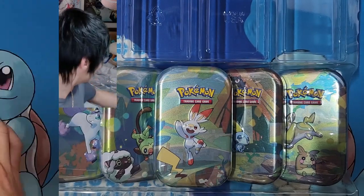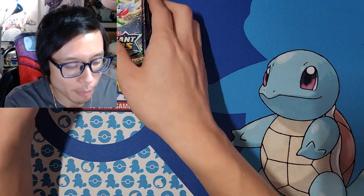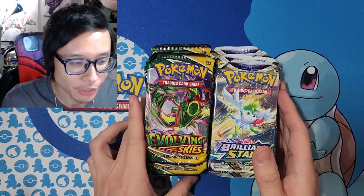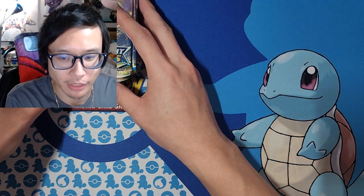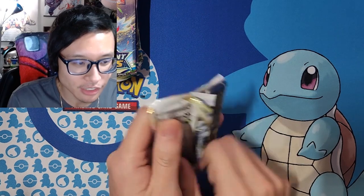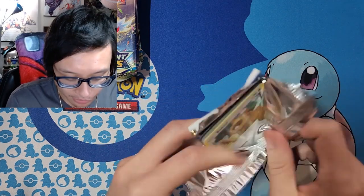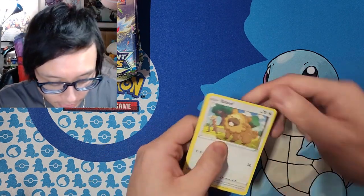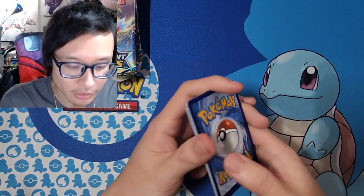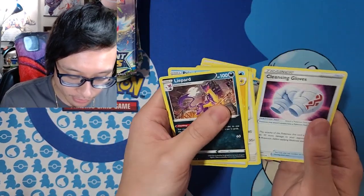We have 10 Evolving Skies and 10 Brilliant Stars. The Galar Pals tins sold out like a couple hours after going live. The ones still in stock are the Galar Powers and Galar Stars — the Galar Stars doesn't have Evolving Skies, it has Astral Radiance and Brilliant Stars. I'm starting with Brilliant Stars first. I'm not going to do the card trick since there are 20 packs to open and I want to keep things moving.